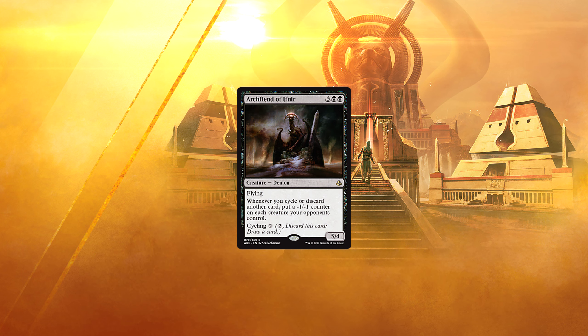Arc Fiend of Ifnir. For 3 and 2 black, we have a 5/4 Flying Demon. Whenever you cycle or discard another card, put a -1/-1 counter on each creature your opponents control. Cycling of 2. This guy seems kind of ridiculous. 5 mana for a 5/4 flyer is already a good rate even without the rest of the text box. But that cycling synergy — wow. The fact that it hits all of your opponent's creatures is kind of insane. The fact that you can cycle it if mana-screwed is just gravy.